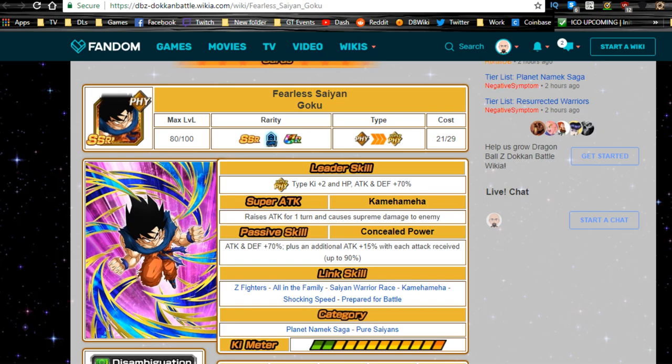Hey guys, welcome back for another Dokkan Battle video. Today we're going to be talking about the Fearless Saiyan Goku — this is the card that came out with the Transformation Super Saiyan Goku on the banner the other night.